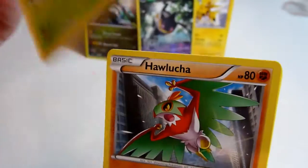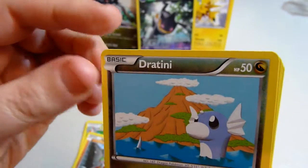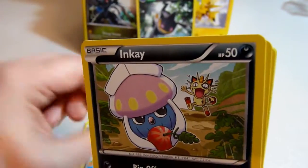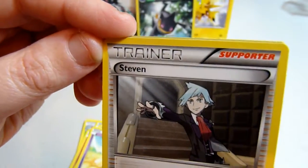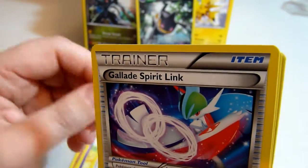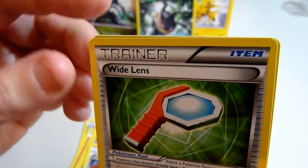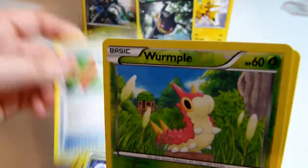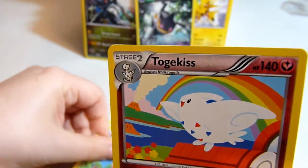Kaskun, Hulacha, Lucha, Dratini, Nke, Natu, Trina, Steven — whoever that is — Steven. Glade Spirit Link, Wide Lens, lots of trading cards again, a reverse holo Wimple, and Togekiss. That goes with all your Togepiis!